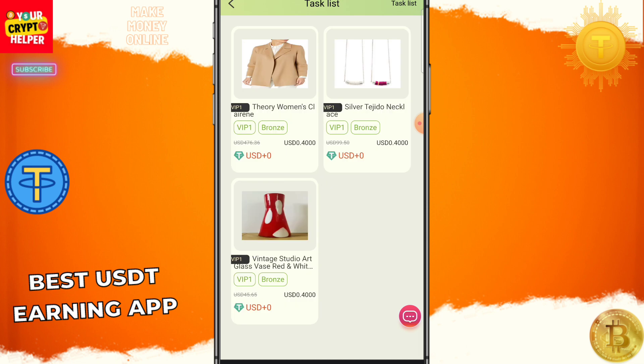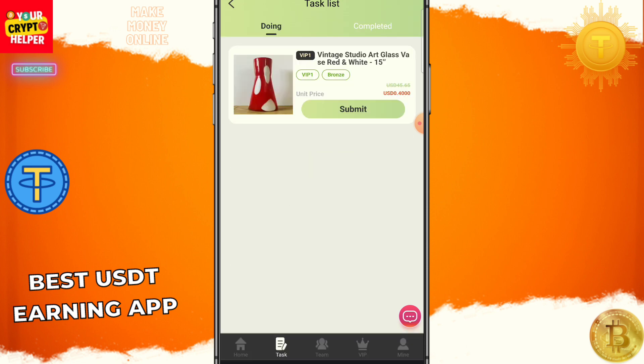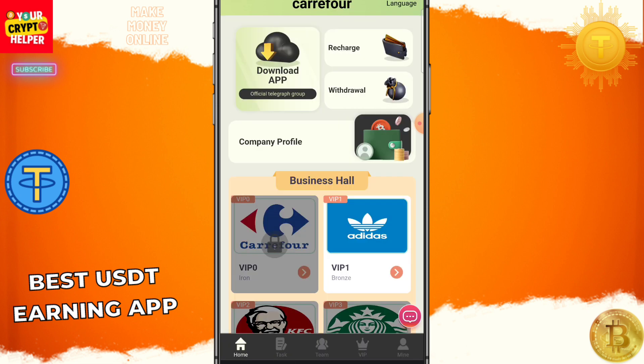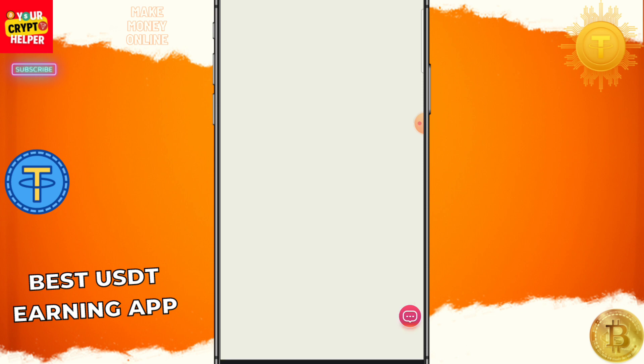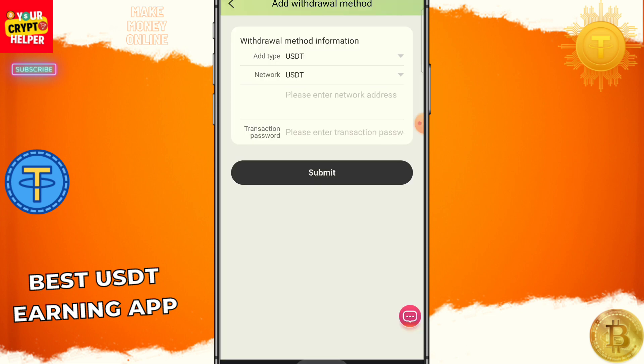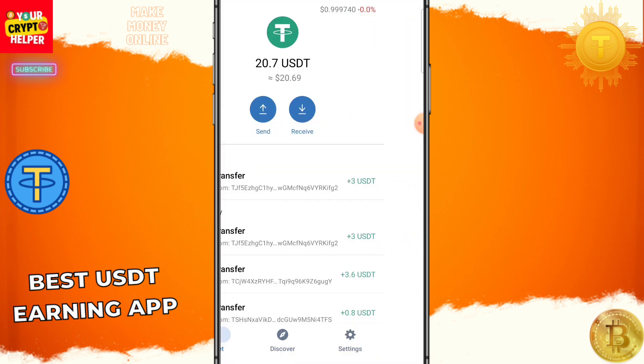I have around two-point-something USDT, so I am going to finish all five tasks. I will show the withdrawals also. Once finished, click Submit, then click Order, and I can withdraw 3 USDT instantly from this platform.